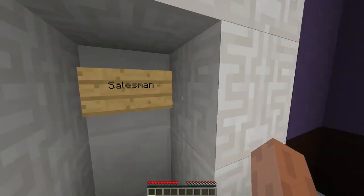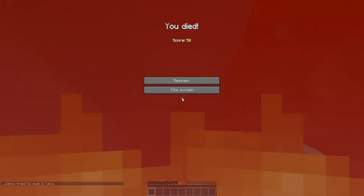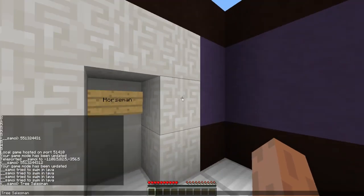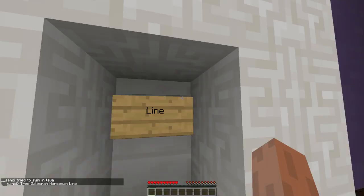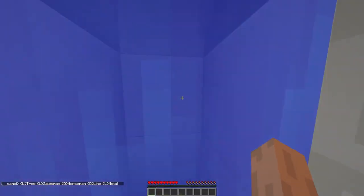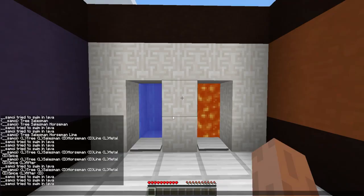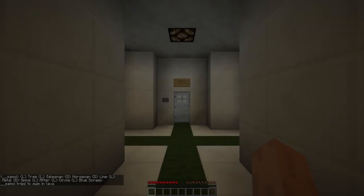About five minutes later and a Google search later: so we don't choose life or death — if one doesn't work, try the other one next time because it sets your spawn when you go onto the pressure plate. Tree salesman, horseman, life — life, death, line, life, life, death, death, life... metal, life, life, life, death... This continued for about 20 minutes so I'm cutting it out.